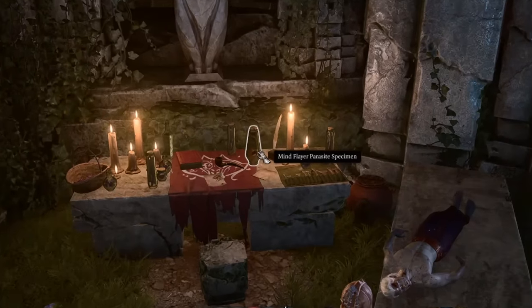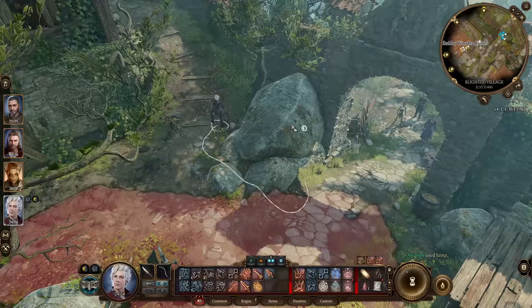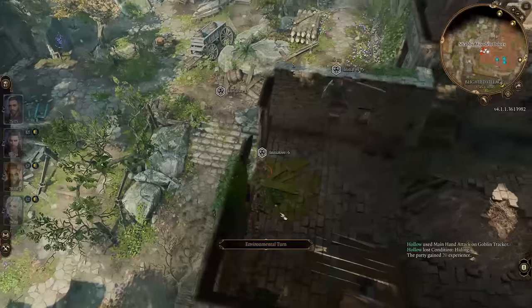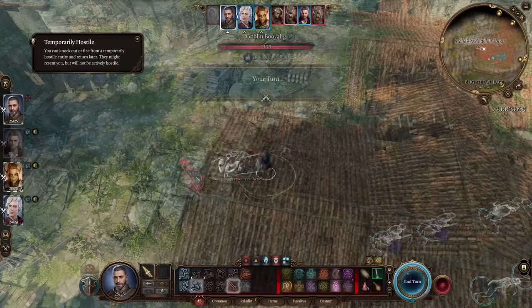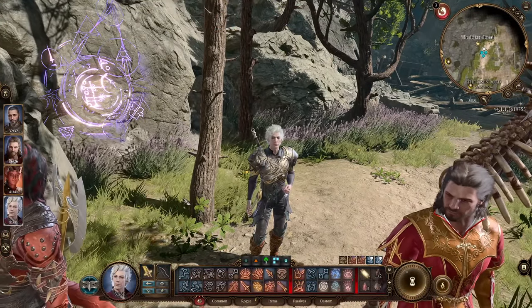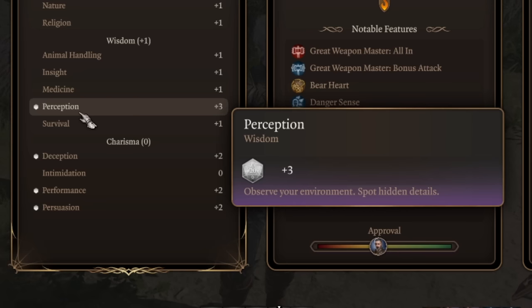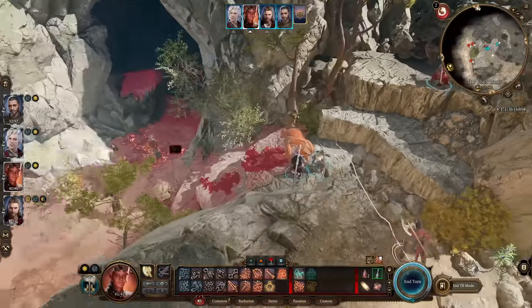Speaking of party members, teammates aren't all made equal, especially in the very early game. Rogues and their stealth ability are super impactful — it'll lead to a surprise attack by stealthing up to enemies to start a fight on your terms. Surprised enemies can miss their full first turn, which can be a major advantage in combat. That's why Astarion is obviously a really good starting companion. You get him on the beach where you land immediately, and he is so good even in the mid to late game. As a character, he has plus three perception, which is incredible for revealing secrets and traps to avoid or disarm.